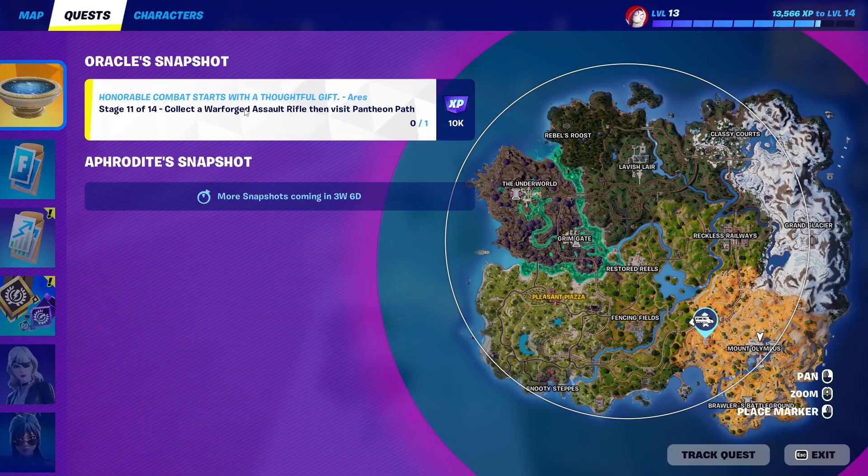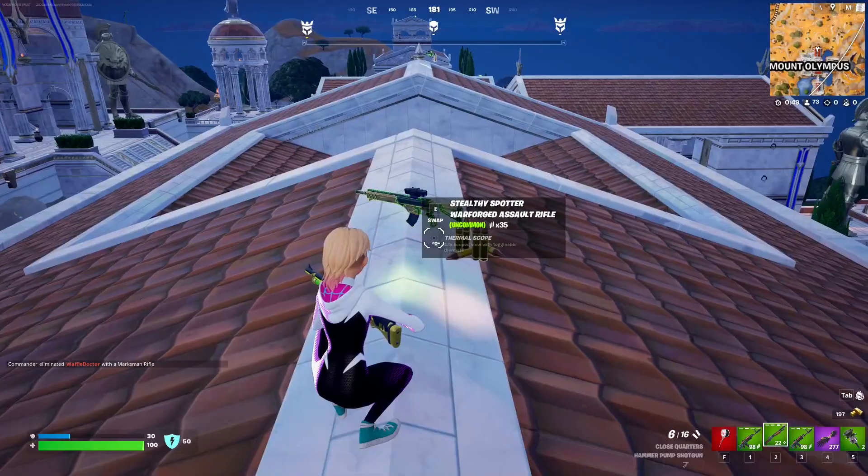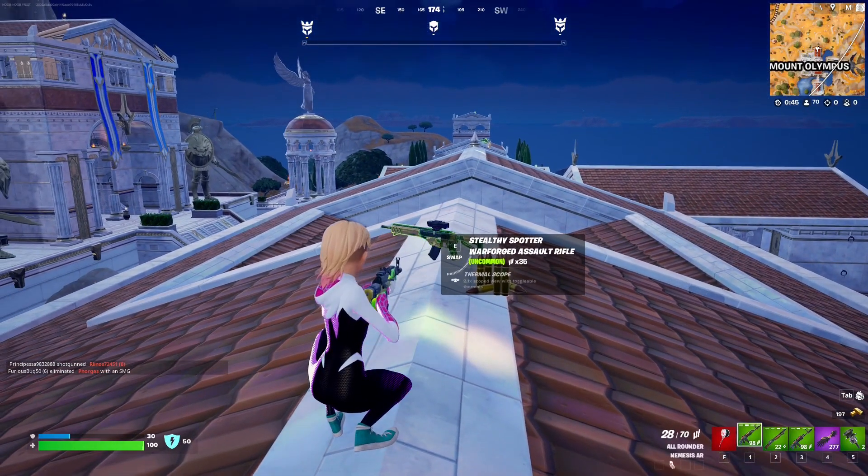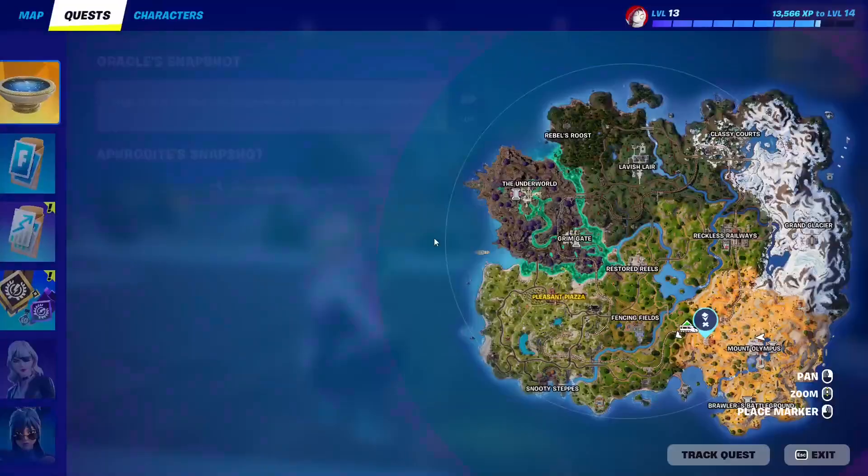For this Oracle Snapshot quest, you essentially have to collect a Warforged Assault Rifle, then visit the Pantheon Path. You just need to find one of these new ARs which is called the Warforged Assault Rifle, as you can see. We're gonna collect that — that's the first step — and then we're gonna make our way to the Pantheon.